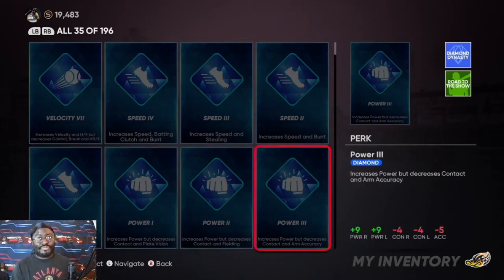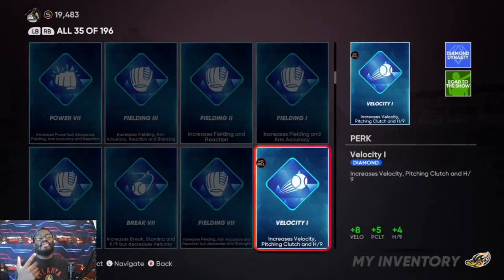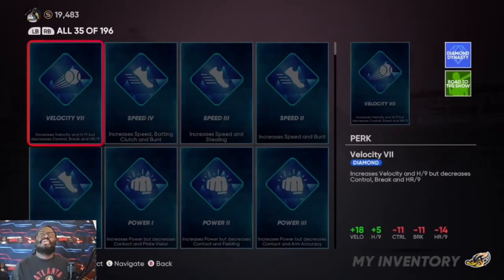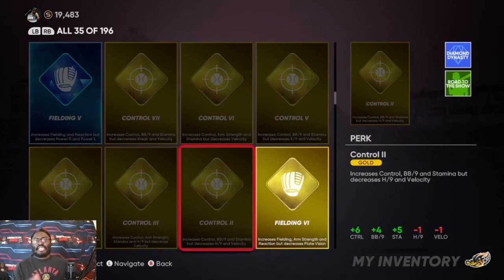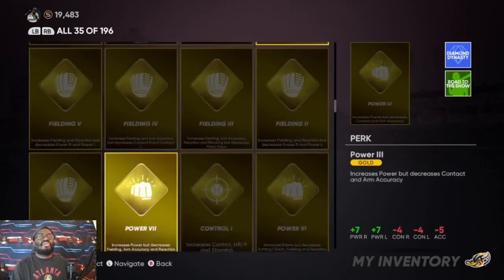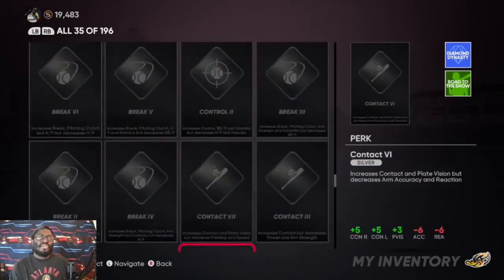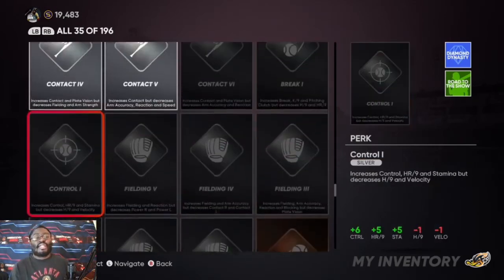For example, one speed perk gives plus nine speed, plus nine steal, and plus 12 bucks. Diamond perks are the most expensive ones. Make sure you read the description to know what you want and be aware of the minuses. It goes from diamond to gold to silver to bronze — bronze is where you'll normally start off. Power Hidden Silver is another good one to look at.